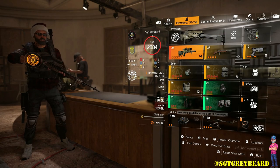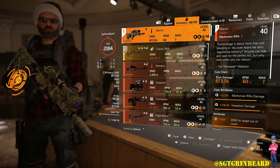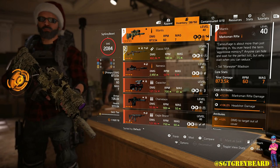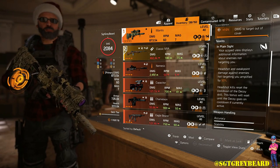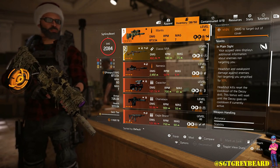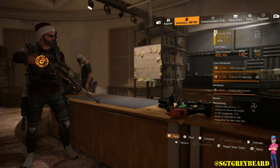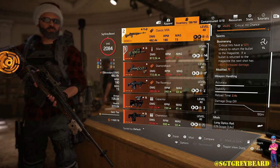Starting off with the primary weapon, it is the Mantis marksman rifle — I absolutely love this thing. If you don't have it yet, I recommend going anywhere where the marksman rifle is the targeted loot. You can go to the Summit, set your loot for marksman rifle, and I'll leave a link to a farming video in the description. One of the reasons this weapon is so effective is because of its talent, In Plain Sight: your scoped view displays additional information about enemies not targeting you, headshots and weak point damage against enemies not targeting you are amplified by 50%, and headshot kills reset the cooldown of the decoy skill.